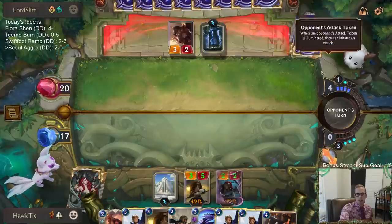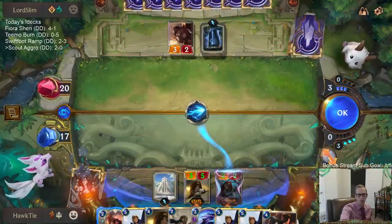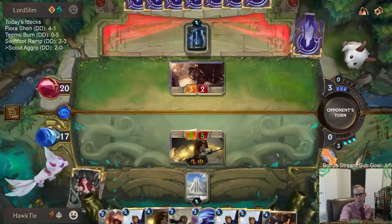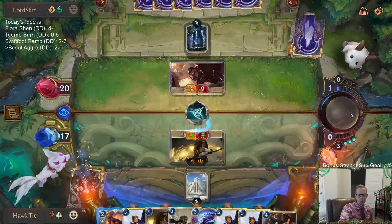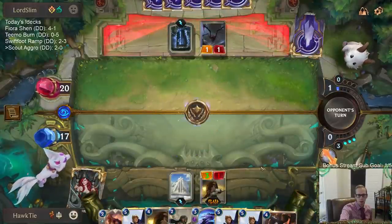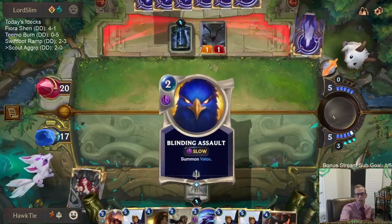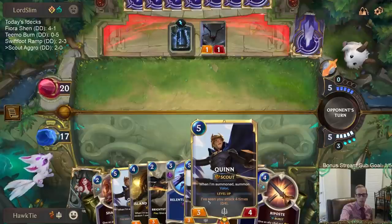I always play Relentless Pursuit on their attack token turn, so next turn I can play Quinn and Pursuit. This is worth it — they could have another Mystic Shot to kill the Navigator, but yeah, this is fine. It seems like they spent a lot of cards to deal with that one Island Navigator — took them three cards. Even if they kill my Quinn, I have a bunch of Quinns in hand.